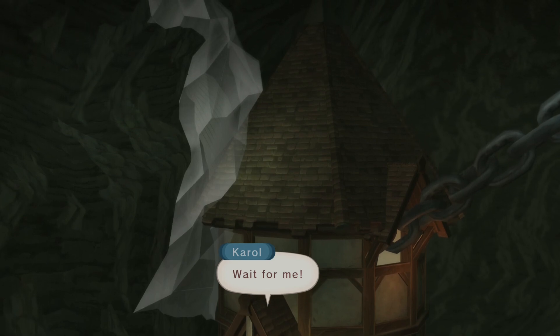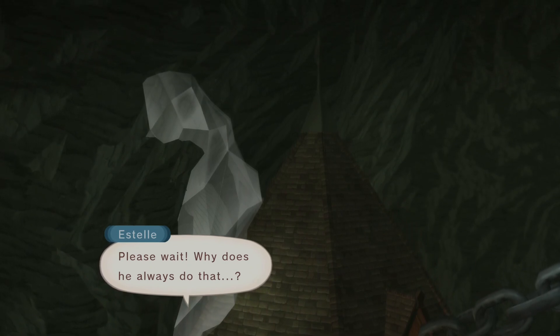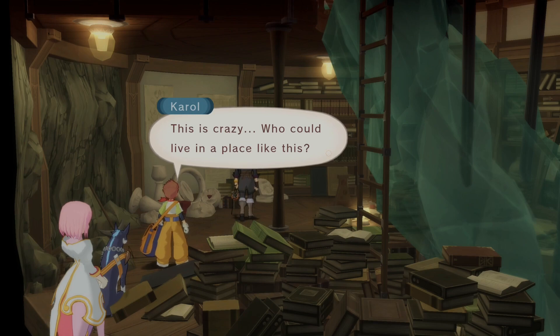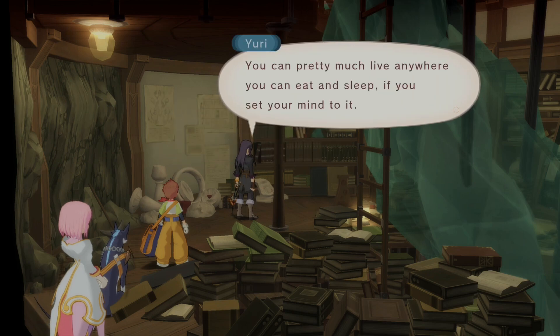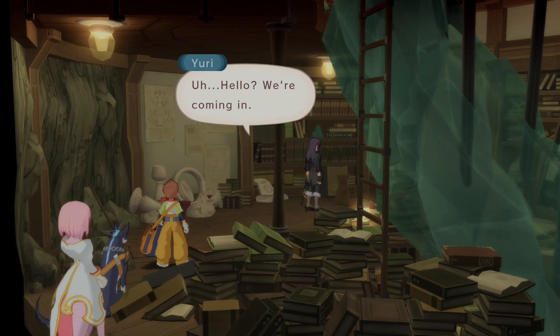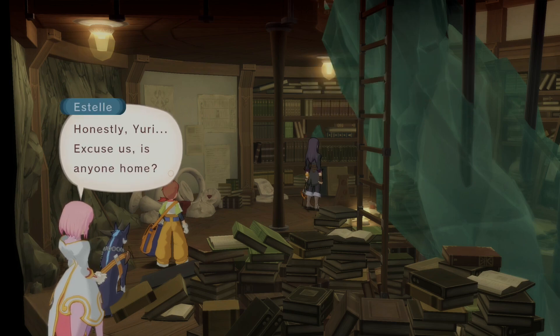What's the white thing — is that crystal? It looks like a crystalline structure. Estelle, if you have a problem you can go back to the palace. We're not going towards Flynn, we're going to Mordio right now. Who could live in a place like this? Estelle's just looking around like this is heaven. You can pretty much live anywhere you can eat and sleep if you set your mind to it. Yuri, don't you have something to say first? Carol opened your door — sorry about that. No one's here.